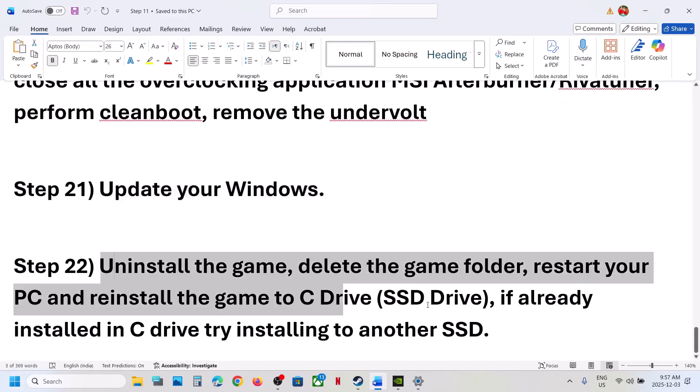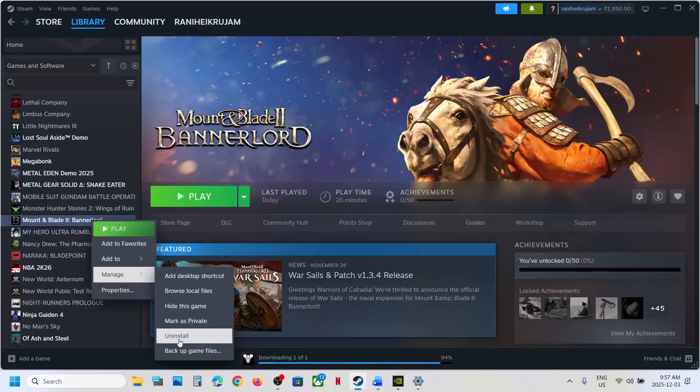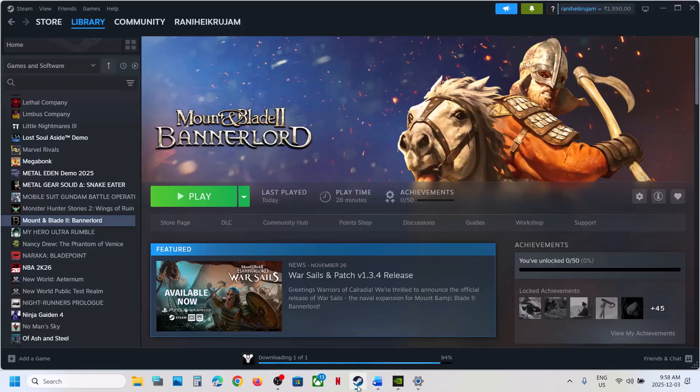The last step is to uninstall and reinstall the game to a different drive. If nothing is working, uninstall the game and install it to the C drive. If the game was on D, E, or an external drive, try installing to C and check. If it is already on C drive, try installing to another SSD and check. One of the steps shown in this video should help you run the game successfully on your Windows computer.